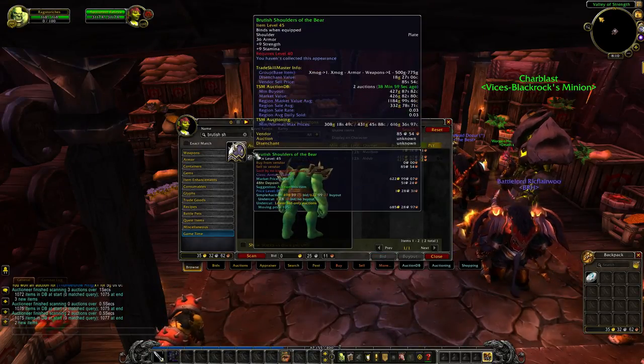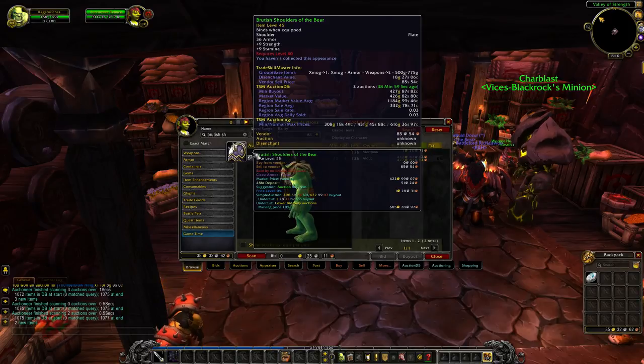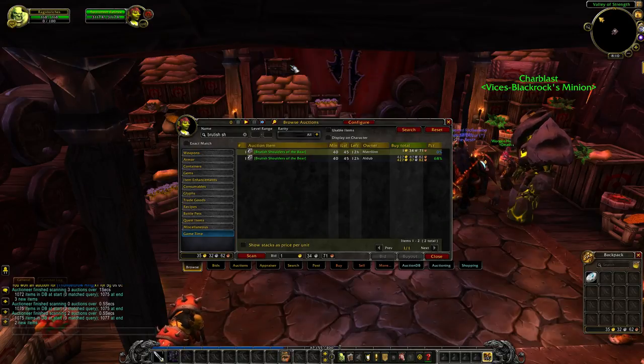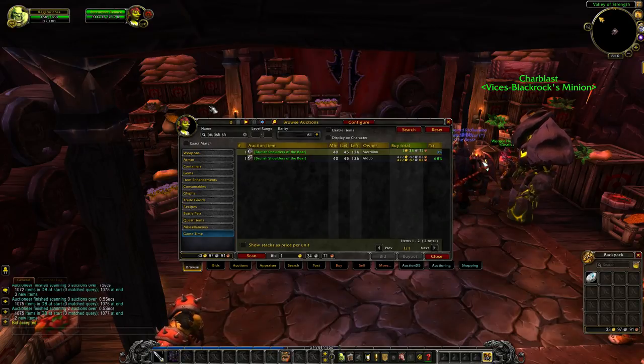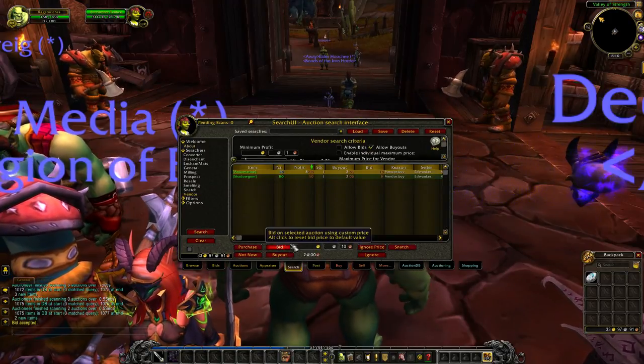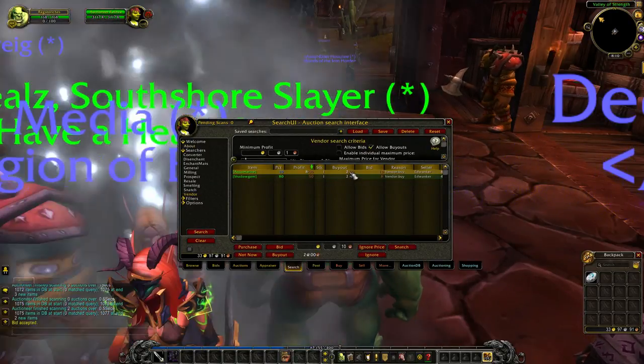Brutish shoulders - more transmog, but it does look decent. I think I'll place down the gold 34 that it requires and then we'll be done with transmog for right now. Another thing I just realized we could do is use the vendor search feature again to see if there's anything that sells for more to the vendor.